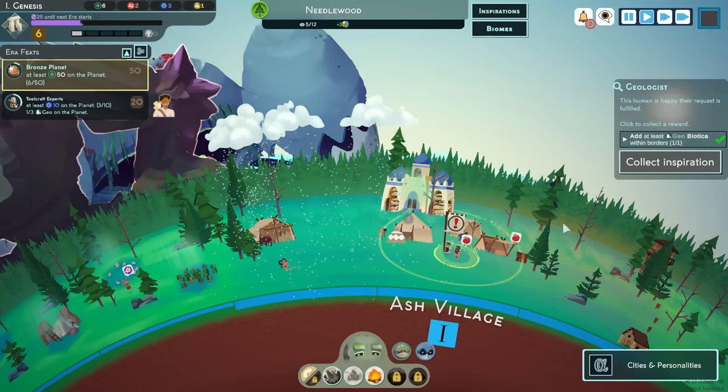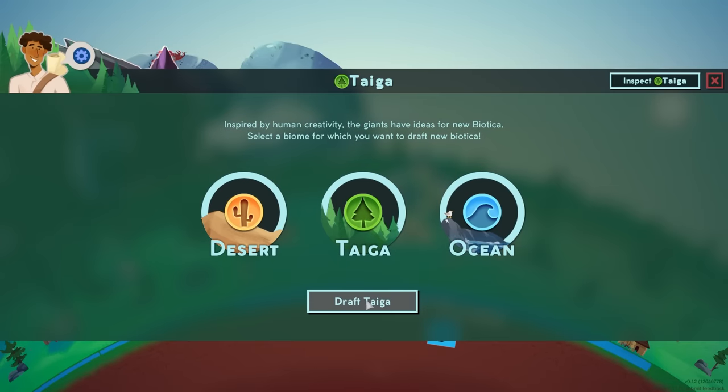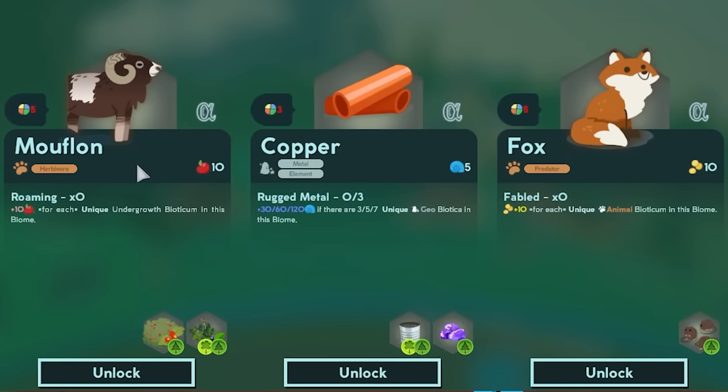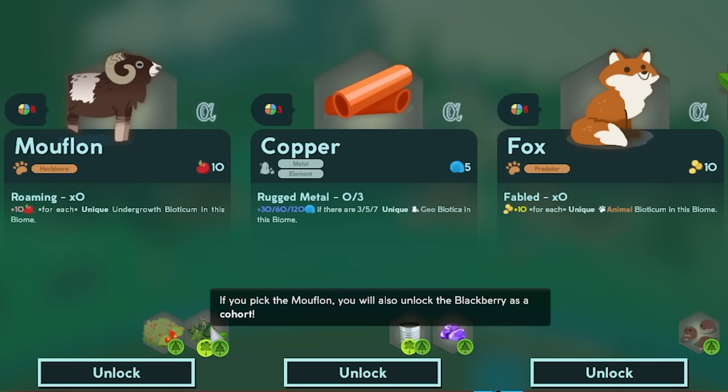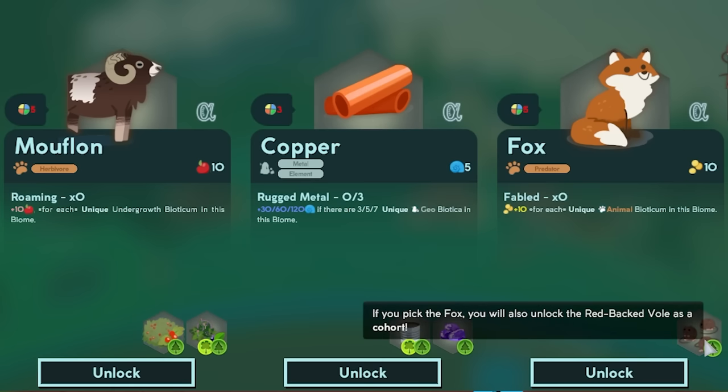Our rock god is going to come over and stomp on it and make a beautiful rock. That should upgrade our roots and our vegetables - it's going to upgrade them. Our technology increases and we get some inspiration, which we'll be able to use to upgrade our Taiga biome even more. Options are muffalon, foxes, or copper. Muffalon is food, foxes is money, and copper is like technology. I kind of like the muffalon because it also gives us blackberries and cranberries, but we can get red-backed voles too. I don't like voles very much, so let's go with the muffalon.